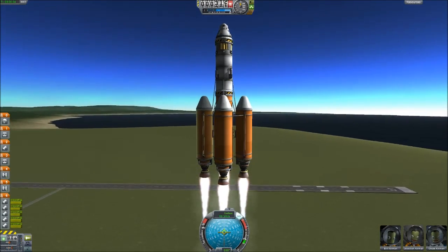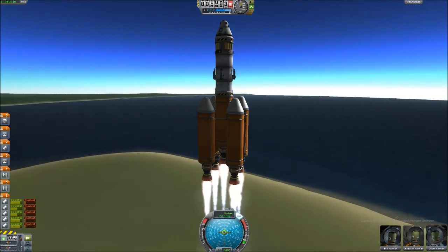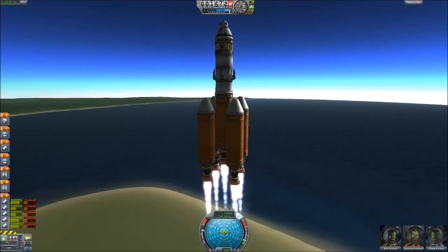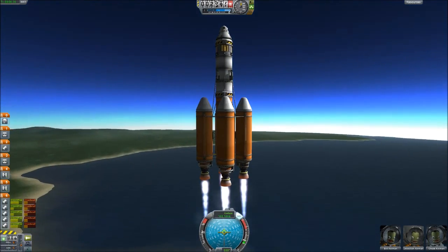Now you'll notice here I'm using something called asparagus staging. I haven't used this before but it's very useful. Basically we're going to drop two fuel tanks before the rest. They're going to empty out first and then we're going to drop them off. So you'll see at the side we're draining more fuel out of two tanks than the other tanks — it'll make sense in a minute.